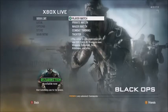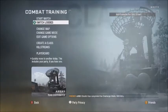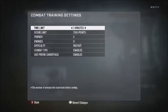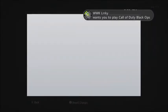Alright, so for the unlimited rounds part, you set it so it's Search and Destroy against bots. For this part go to combat training, TDM, make time limit unlimited, score limit to 500, and then invite your partner. You want to keep this menu up — don't get rid of it — that's what makes it unlimited rounds.